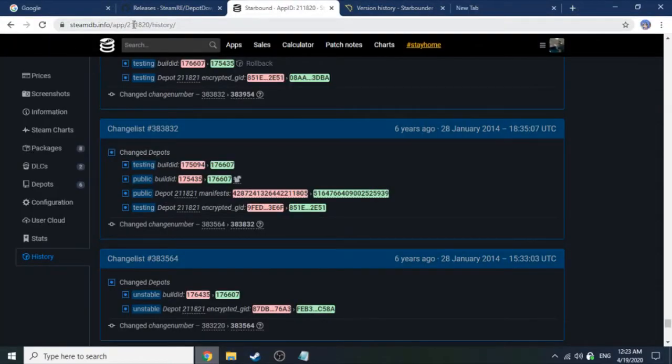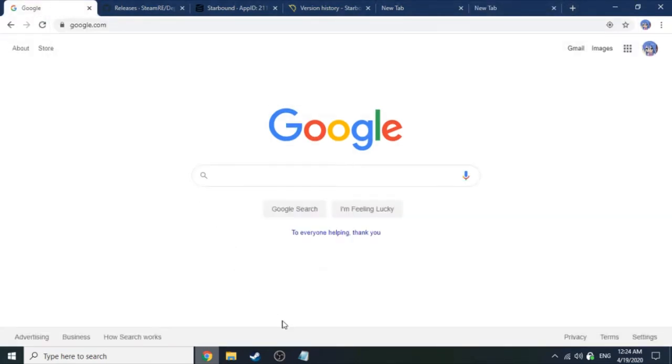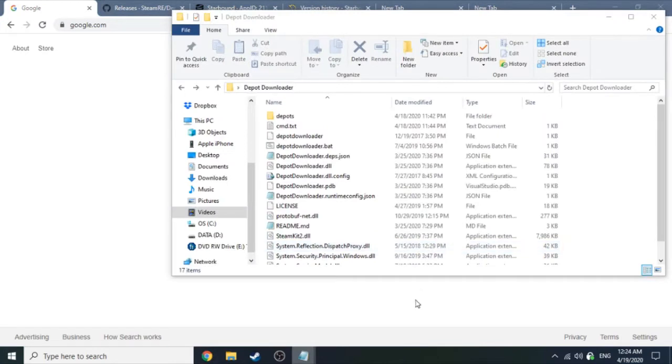Go ahead and copy that manifest number. You're also going to need the game ID, which is in the URL. So now we're done with SteamDB — you should be safe to close out of it as long as you have the game ID.